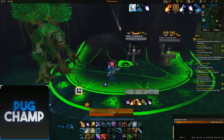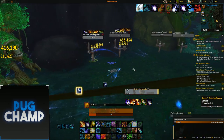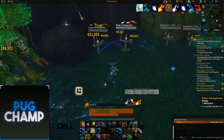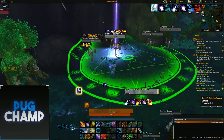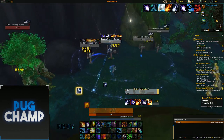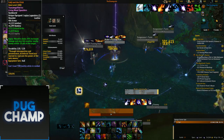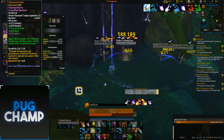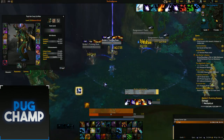You can see I've already got 2 Starfalls down and I've still got Full Moon up — when it recharges you get Full Moon again with 4 charges, so you're just getting way more astral power. With the shoulders, Moonfire deals more damage and hits another target so you don't always have to manually multi-dot.